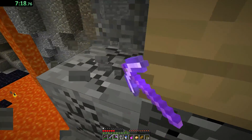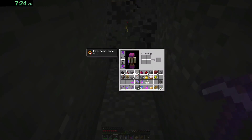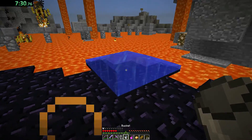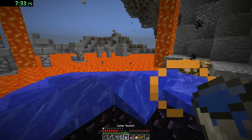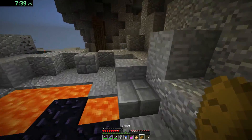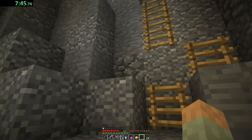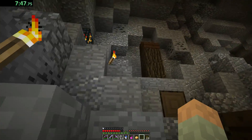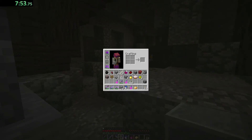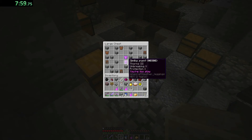Turn back. Still got 13 minutes of fire resist left. No button. I guess maybe there's another path in the cave — that's my best guess at this point. But I am out of food except for the cake and the golden apple. Those are not — I mean the golden apple is great, but I would like to save that for the boss fight because it did say there's a boss fight. I don't even see all these chests over here. We have armor — fantastic.